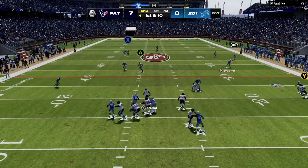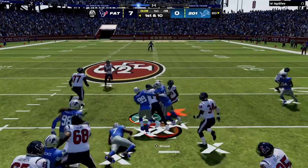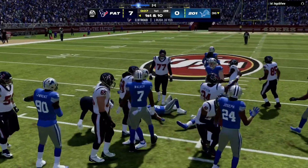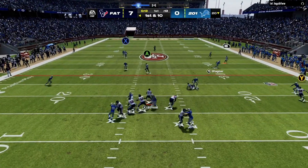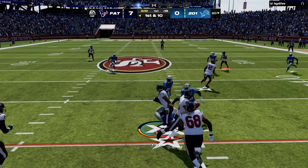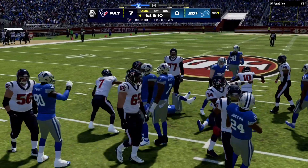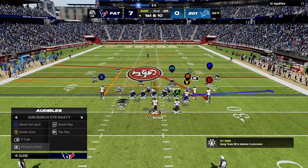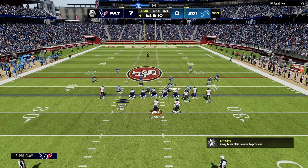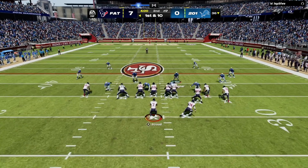Back on offense, Stroud steps up in the pocket and scrambles — he sheds off two tackles before finally getting brought down. An incredible scramble from a 50,000 coin quarterback. CJ Stroud still holds a 7-0 lead on this drive. What a great play from Stroud there, showing off his athleticism and toughness in the pocket.